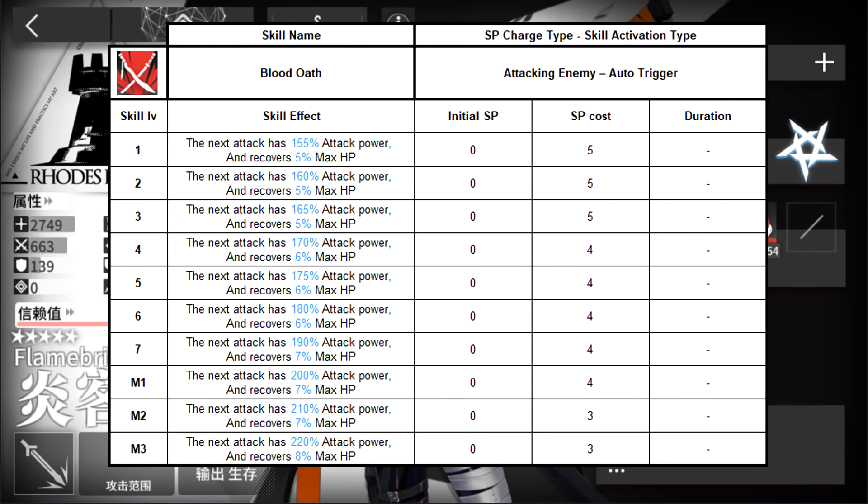His first skill is Blood Off, which will increase his next attack damage and recover his maximum HP.